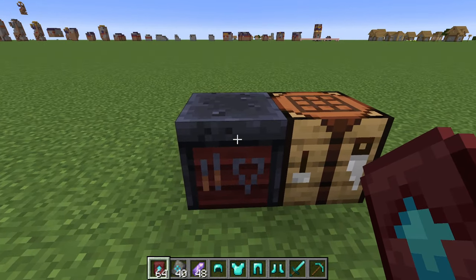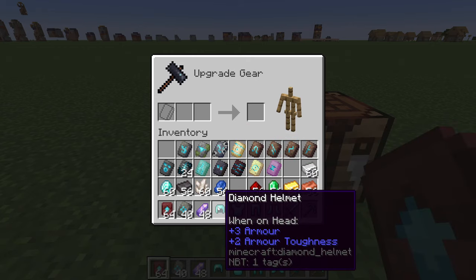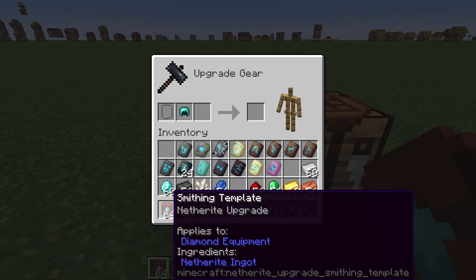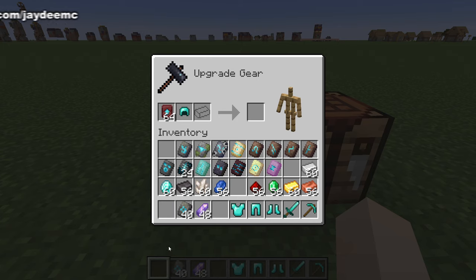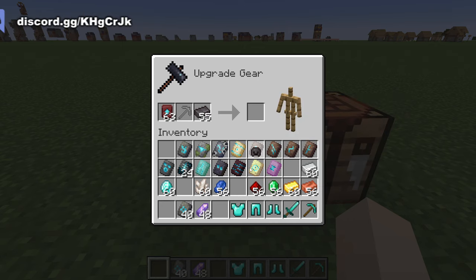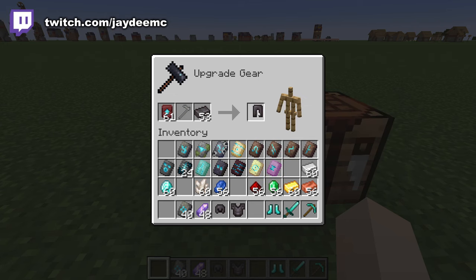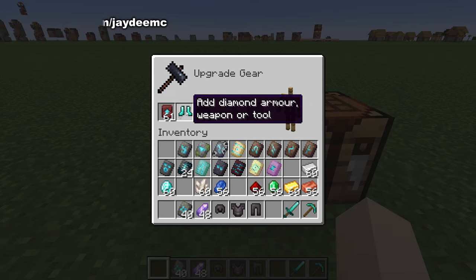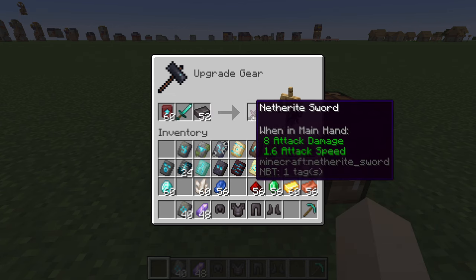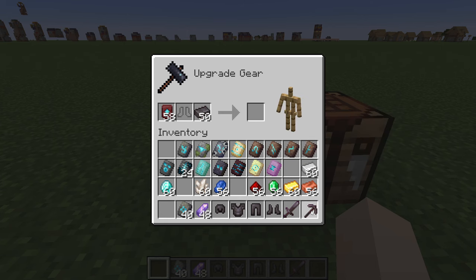First we're going to take a look at the upgrade. You need to use a smithing table to upgrade some diamond gear. You need to put your gear here, the template here, and your netherite right here. So we've got a netherite helmet now. Same thing for all of these. Also for tools and weapons, you also need to do this. These do not get armor trim though, just a netherite upgrade.